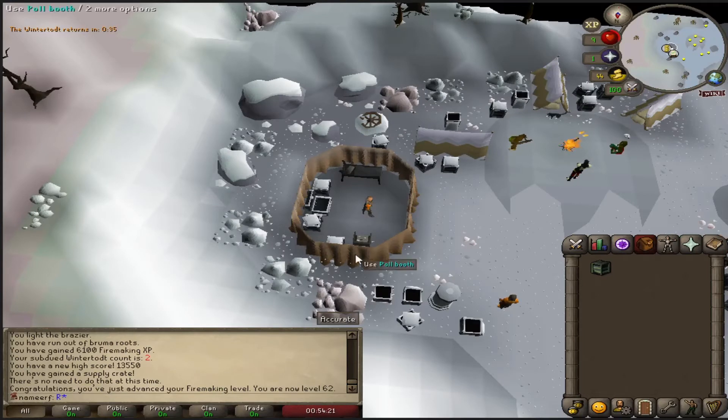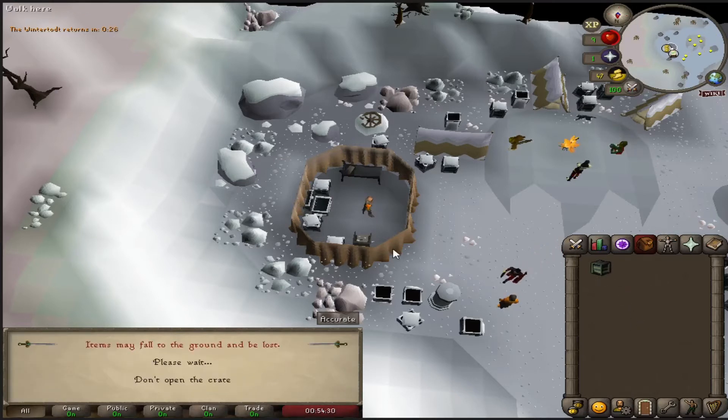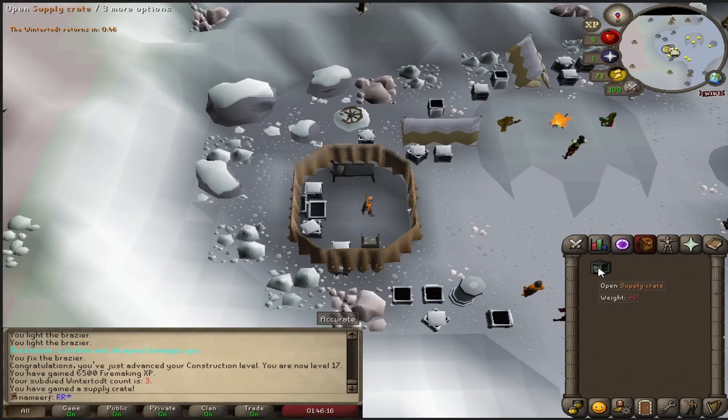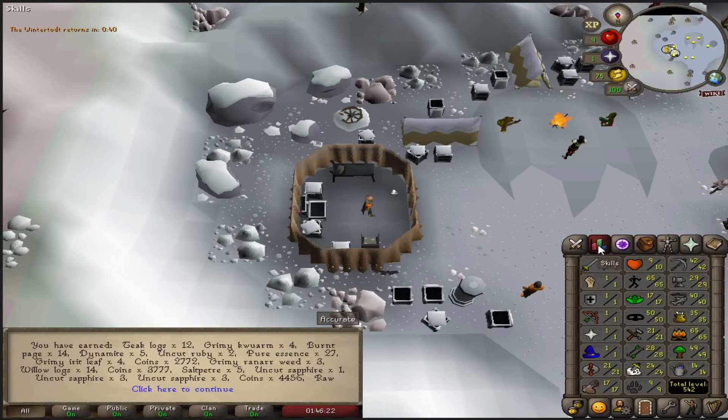I completed another 13,500 point game of Wintertod. Let's see what we get. Open the crate — no pieces, no uniques, nothing too great. We've got another crate — nothing too crazy. We're up to 65 Firemaking, 28 Fletching, and 17 Construction.